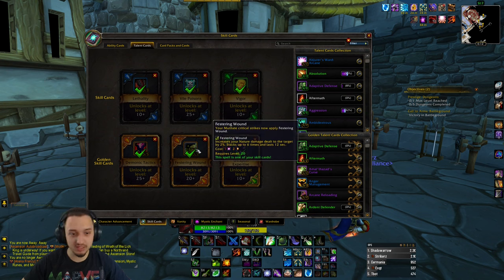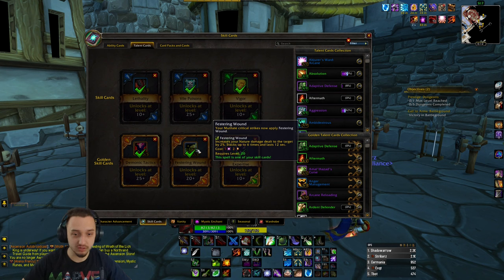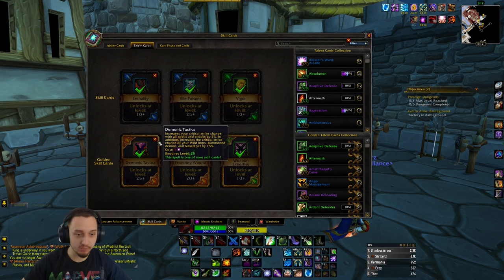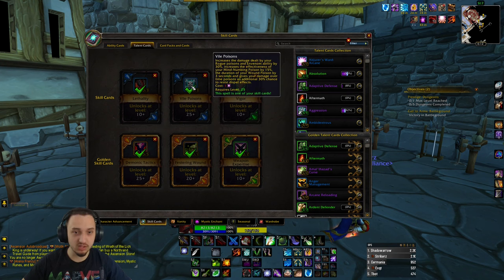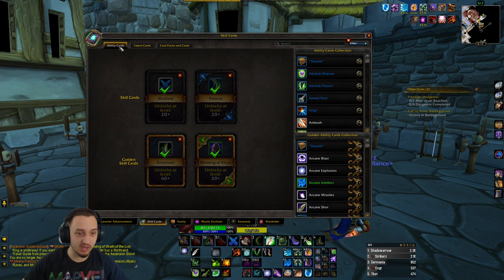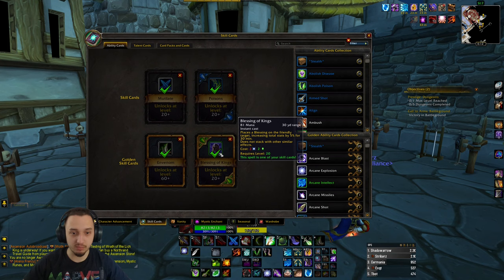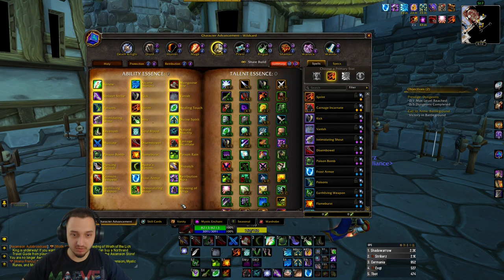We got Festering Wound — this is going to stack up to six times, two percent each for twelve percent. Mutilate criticals get extra damage there, some extra crit, some extra energy, a little extra damage with rogue poisons and venom. Then a little bit of extra on poisons and rogue abilities with crit. Ability cards: we got Mutilate, Poisons, Venom — very important — and we went with Blessing of Kings.